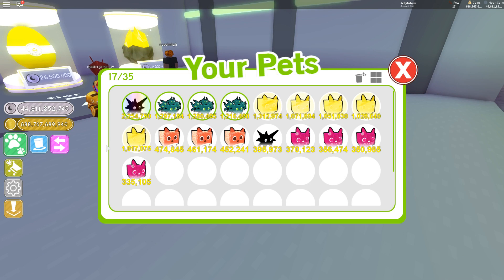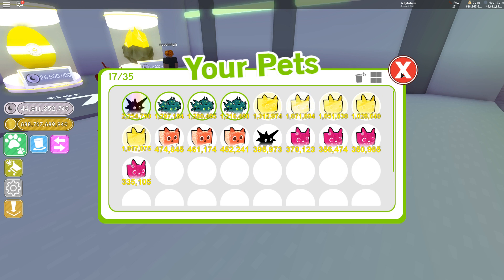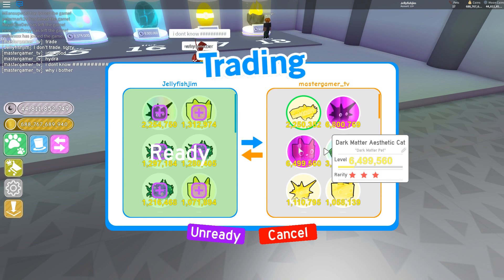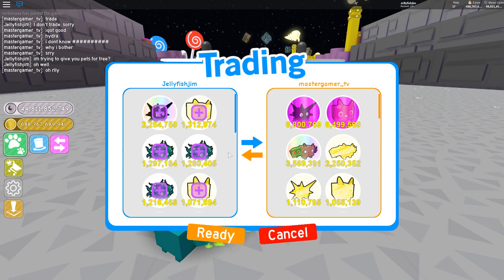That took a lot of time to get one rainbow pet. I don't know if I can get ten of those — I don't think I have enough inventory space. I'm trying to give some pets away for free. Oh, now he wants to trade — now he knows I want to give them for free!